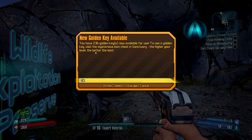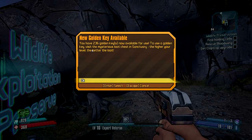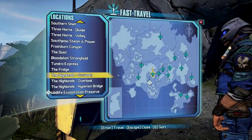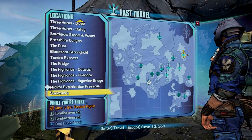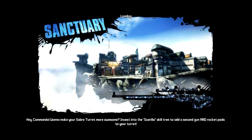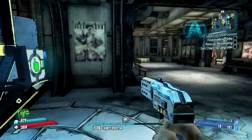You have 236 golden keys available for use! Let's go back to Sanctuary. Yep, that's a cool looking sniper. Time to get some cooler looking stuff from this loot chest.